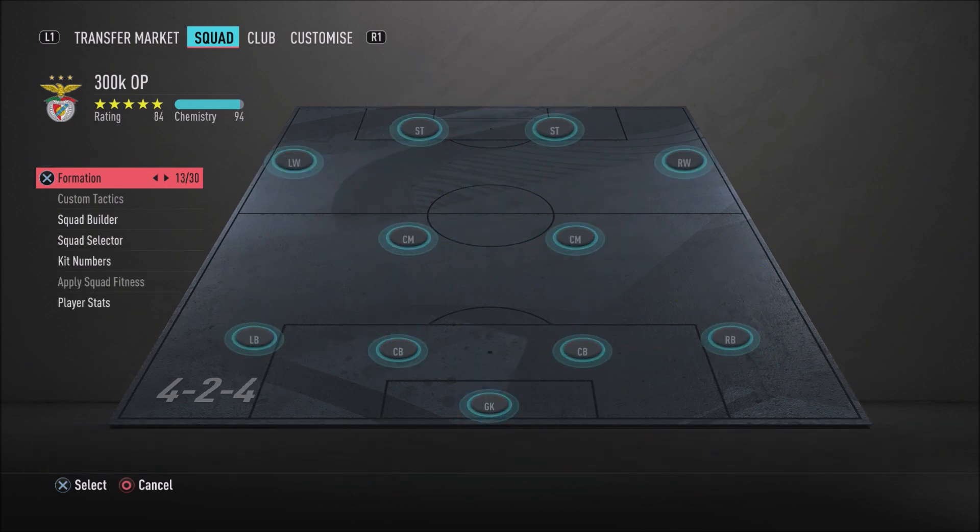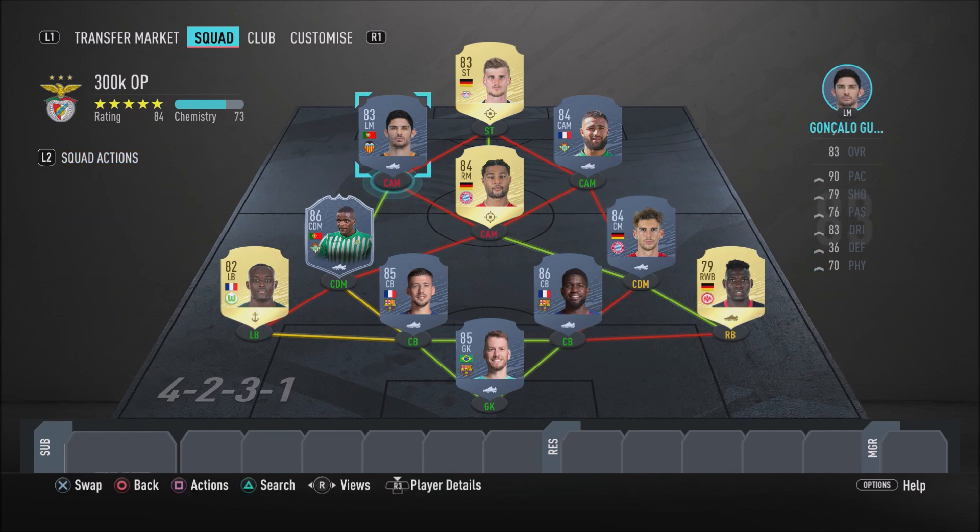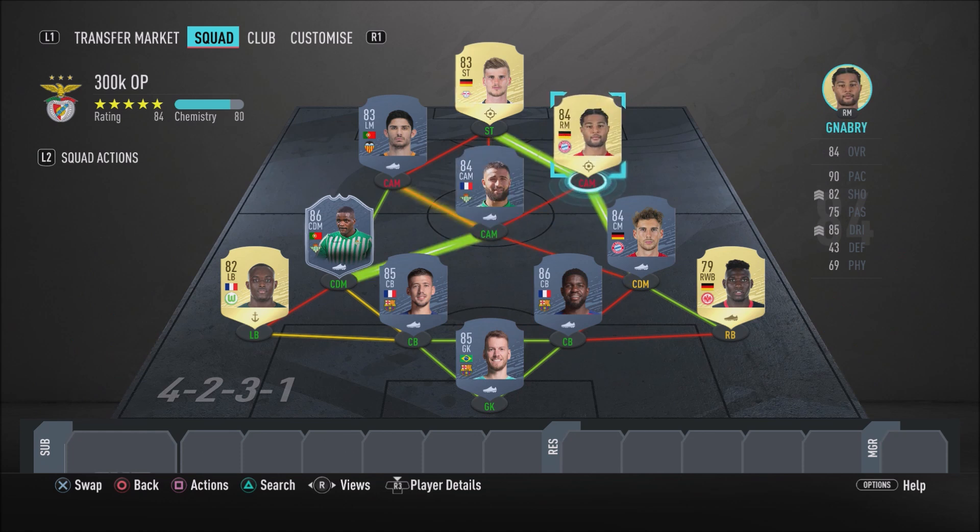Let me quickly show you the formation I recommend you use with this team in-game - the 4-2-3-1 formation. This formation is very overpowered and I really do love it this FIFA. Here's how you want to structure the team: Goretzka and Scream Carvalho in the CDM positions, Fekir in the CAM position, Guedes in the left CAM, Werner as striker, and Gnabry in the right CAM. The defensive line-up stays the same. That's how you want to structure this 300k team in the 4-2-3-1 formation.